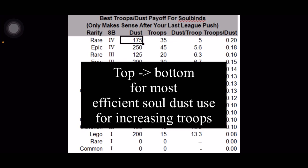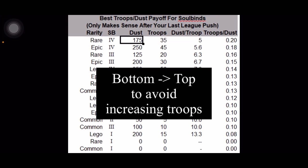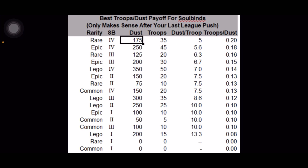If you want to increase your might with the cheapest cost, go from the top to the bottom of the table. But if you want to do what I'm doing — avoiding increasing might — go from the bottom to the top and stay away from the top entries. You'd only want those when you reach League 1 or League 2. That's just my strategy; you can do whatever you want, but you can follow it if you think it's correct.